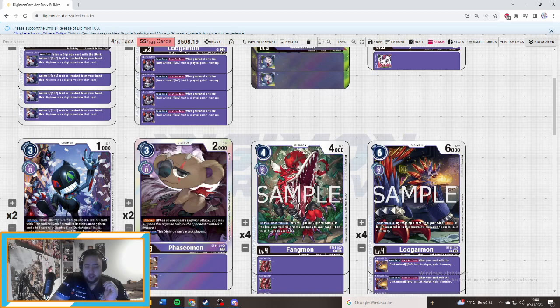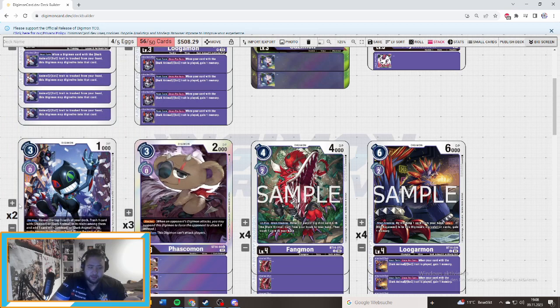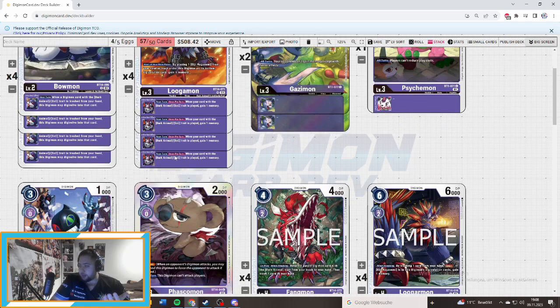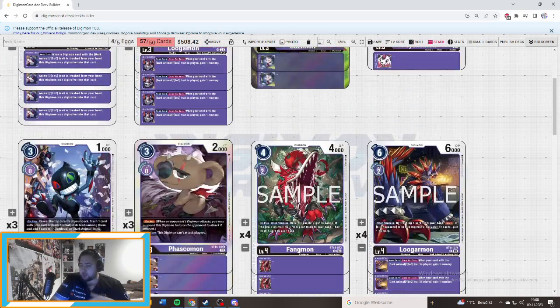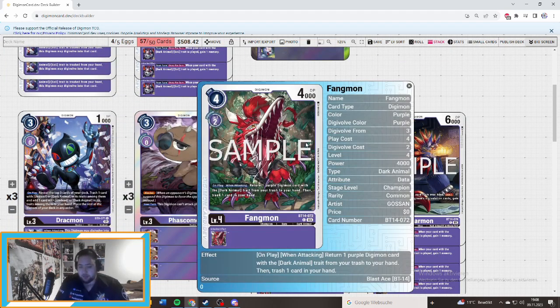What you can play is Drugmon or Pascomon. Drugmon you should play as a three-of, as well as Pascomon — you can play both if you want. You have your consistent line with Logamon, but if you want to play guards, you'll need to cut them. And then we're playing the thing — once per turn, Magic returns one privilege: you won't cut with that Animal trade from your trash to your hand, and trash one cut. So you can cycle pieces. When you're attacking it makes this pretty cool as a hard play.